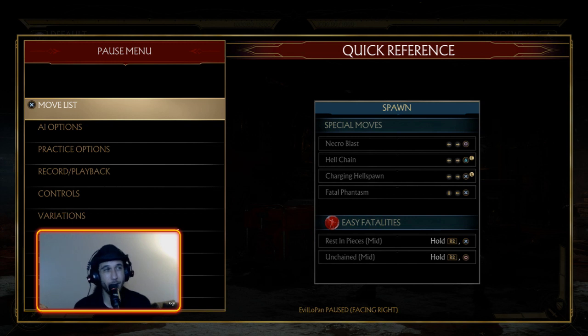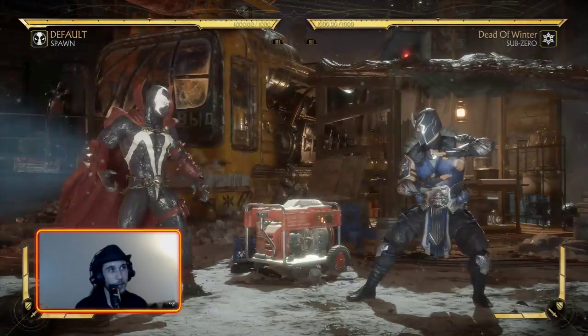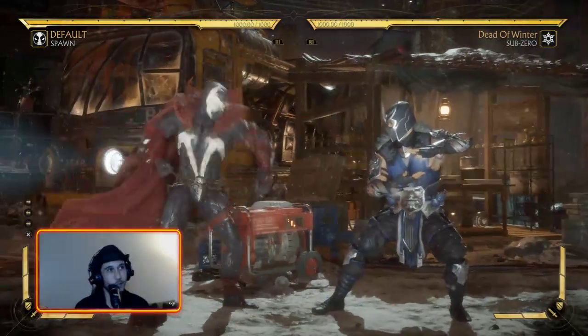It's very hard to avoid because Spawn actually has pretty scary overheads. They are fairly reactable, but you can sneak in there and it's just cool to be invisible. Anyway, going into his notable normals — the most important normal, in my opinion, is 3-4.